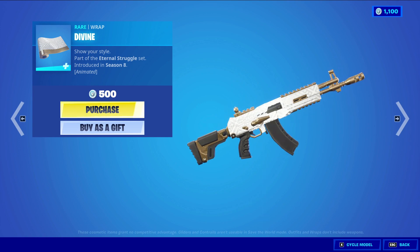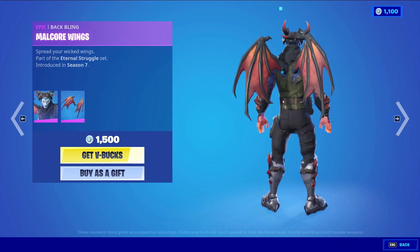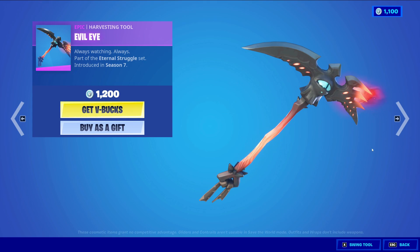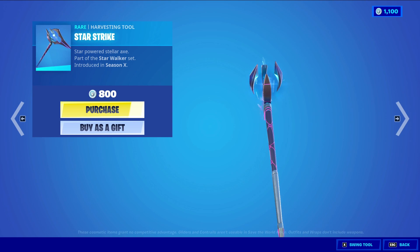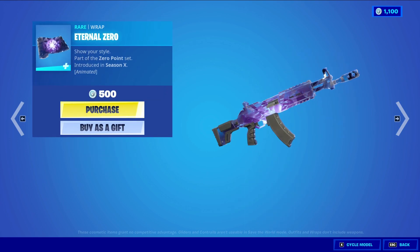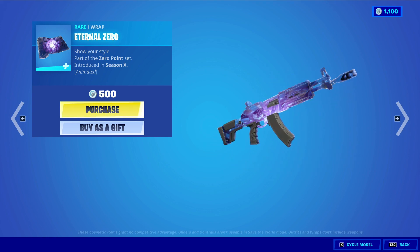We have Divine, a Rare Wrapping at 500 V-Bucks, animated with lights glowing throughout the wrapping. We have Virtu, a Rare Harvesting Tool at 800 V-Bucks. Mylcore with the Baffling Mylcore Wings, an Epic Skin at 1,500 V-Bucks. Evil Eye, an Epic Harvesting Tool at 1,200 V-Bucks — pretty overpriced for a harvesting tool. Infinity with the Baffling Starfield, an Epic Skin at 1,500 V-Bucks. We have Star Strike, a Rare Harvesting Tool at 800 V-Bucks — love the animation of the crystals going through it. And Eternal Zero, a Rare Wrapping at 500 V-Bucks, also animated with a really cool color scheme that follows as you rotate it.